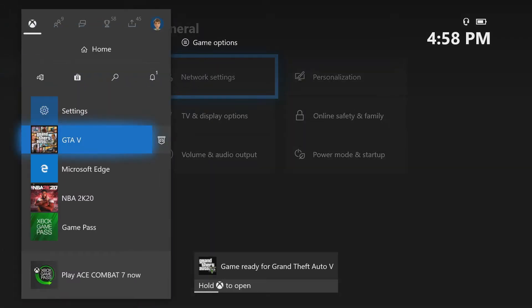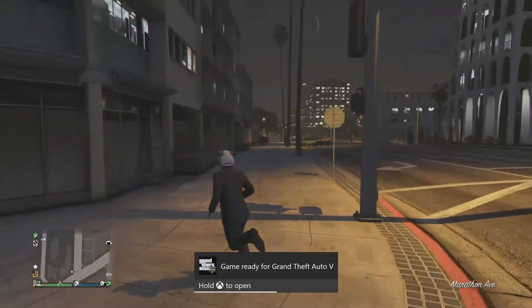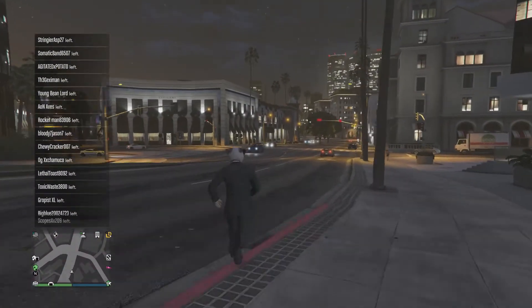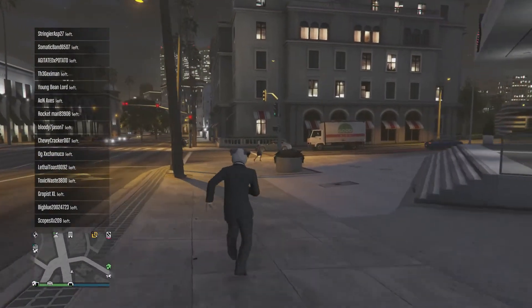Then it'll load for a few seconds and usually it'll send you a notification — yep, there it is — ready for Grand Theft Auto 5. You get in, wait a few moments, everyone is frozen on the map right now, and then boom, everyone should start leaving. People don't actually get kicked, it just says you leave and then you're in a session by yourself.